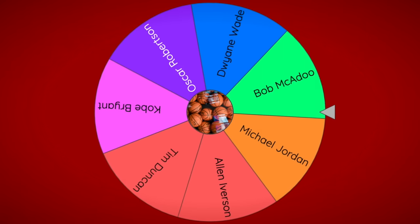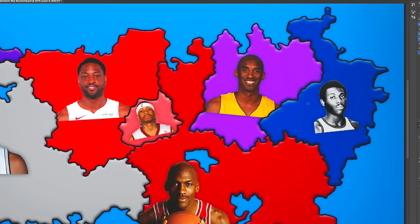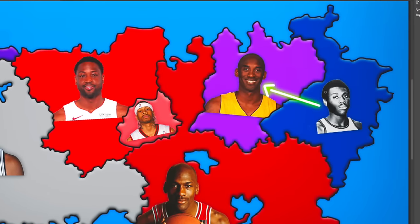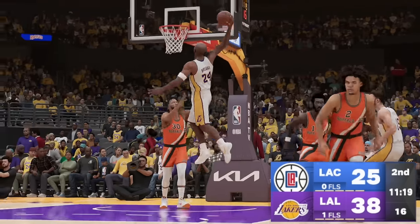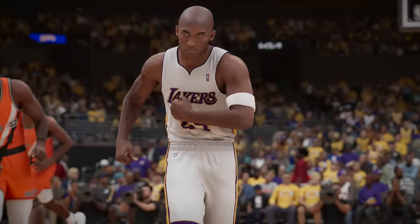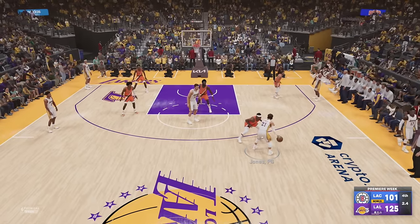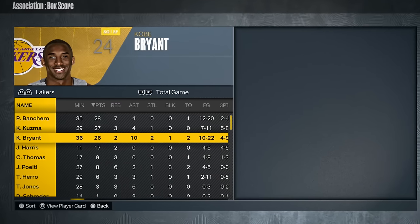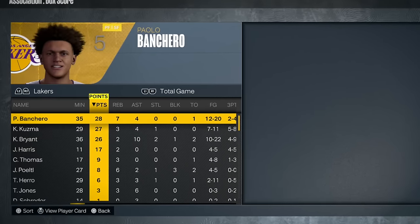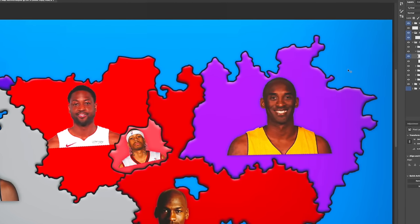Big O and Allen Iverson continue to not have to play games. Bob McAdoo heads mostly west into a battle with Kobe Bryant — the Battle of LA. And the Battle of LA wasn't quite a battle. Kobe was all over the Clippers, flexing on him. Bob McAdoo's Cinderella run is over — a 24-point loss. Kobe owns the northeast portion of our map entirely.